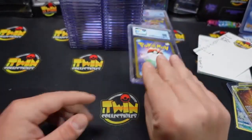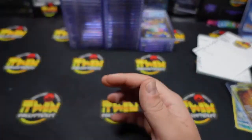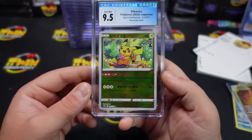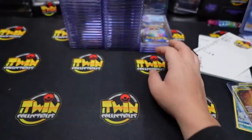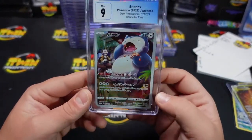A 9-5 on the Kleavor rainbow. We have a 10 on the Gengar — a pristine 10. I love Gengar. We also have a 10 on the Magnezone V. We also got a 9-5 on the Pikachu reverse holo — that's really cool. We have a 10 on the Aerodactyl V-Star — very nice, beautiful texturing on that.